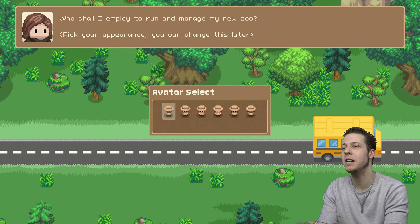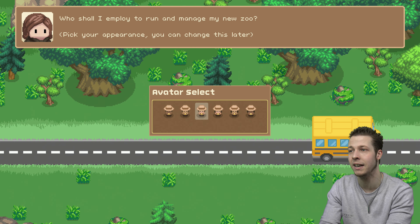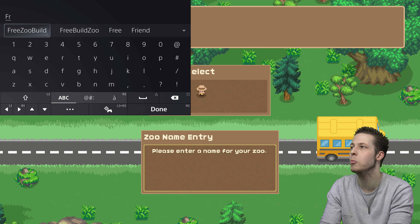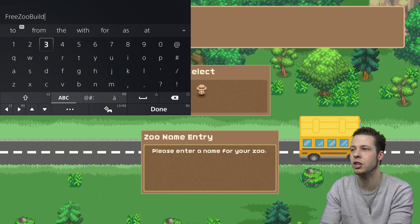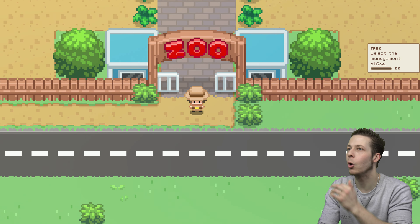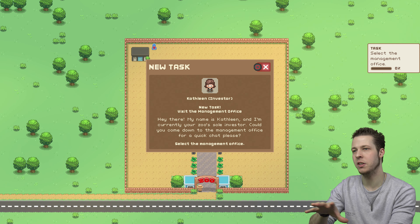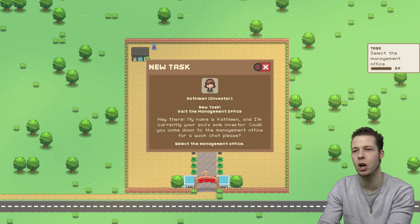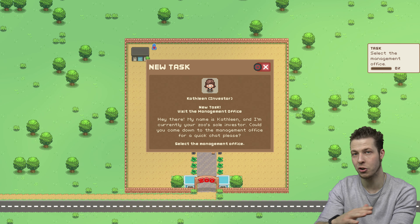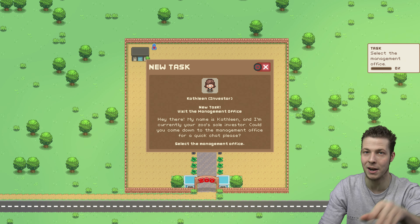New game. So what you need to do to unlock sandbox mode — you pick a random avatar that you like, they all look somewhat similar, just different shades of skin. Then when you go on to your zoo name, you want to write 'free zoo build', and if you've done it correctly, it should say cheats enabled. There you go — cheat enabled. Lovely. And now we're just going to press play. So this right here is going to be the tutorial, your starting story zoo. This is where you're going to be spending most of your time unlocking things, doing research, and unlocking new variations of animals. But obviously if you've entered that code, you can go to a different zoo where everything is already unlocked.